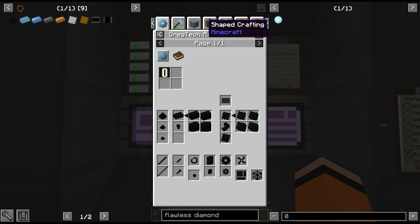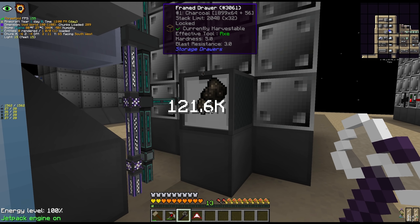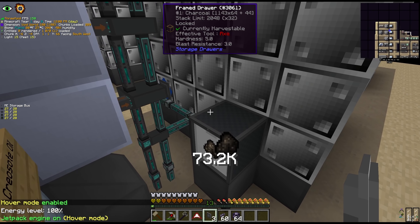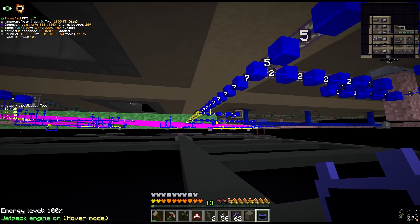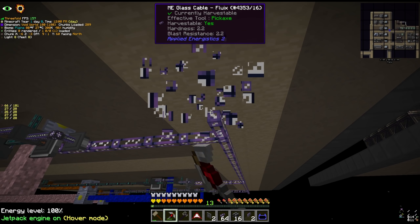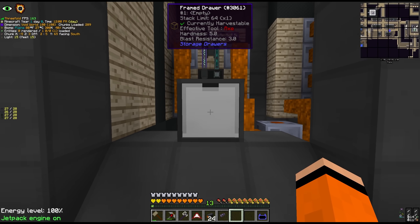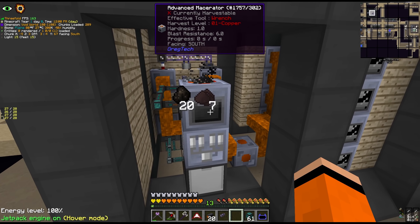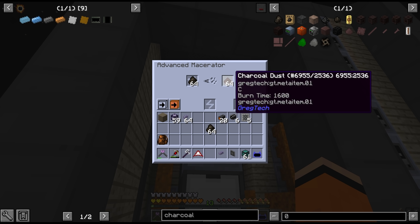To fix the carbon we're going to make use of all the charcoal we've been accumulating. We get charcoal out of our pyrolyze ovens here - we have 1,800 stacks in this one and another couple hundred in this one. All we have to do is add some storage buses onto these drawers, make them high priority and extract only. We'll place a drawer for the output, and all this charcoal we're going to send through a macerator first and into an electrolyzer. We need a muffler upgrade - basically we're just going to pulverize and electrolyze all this charcoal.